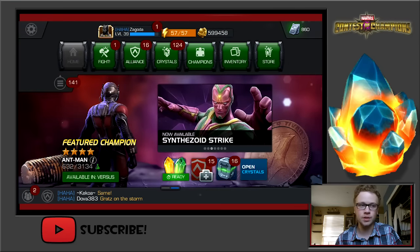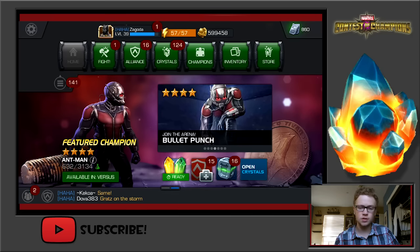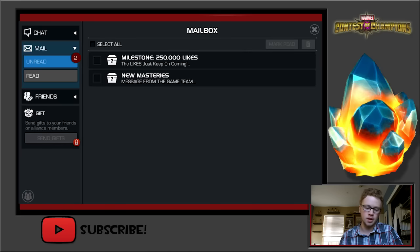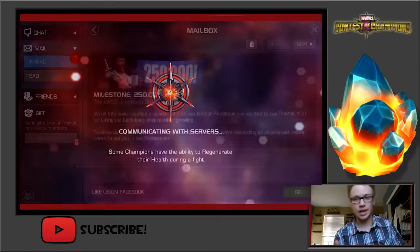What is up guys, Expert here and I got an Alliance Dupe Day event going on. Let's first check the mail because 250,000 likes have just been made for the game — that's a milestone for Kabam, a quarter of a million. They want to say thank you so they're giving us one premium hero crystal, a few revives, some battle chips, and 25 Pym Canisters. Let's claim that — one free crystal, I'm not complaining.